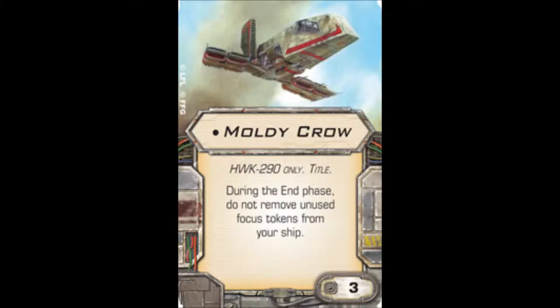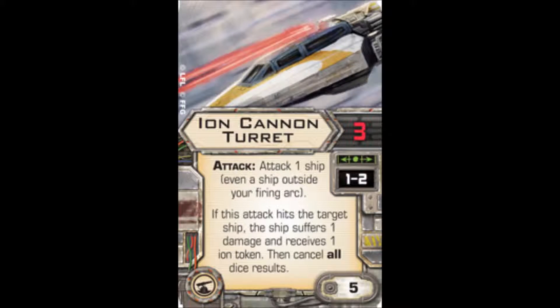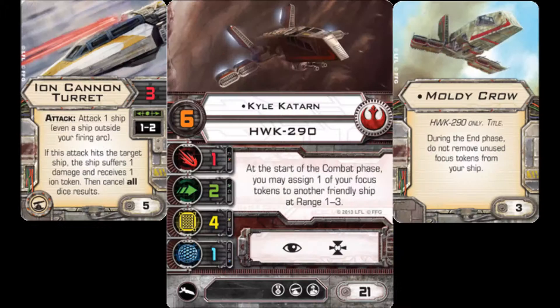The Moldy Crow title is a little bit hefty for an upgrade, bringing Kyle to 24 points before you even give him any offensive capability. I like to give him the ion cannon turret so that he can ionize enemy ships, which gives him a good support fire role even if it doesn't offer much damage output. That's 5 points, so with the Moldy Crow and the ion cannon turret you're looking at 29 points, but the big drawback is that it's a very points-heavy support ship that will never do much damage.